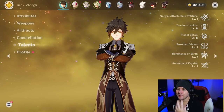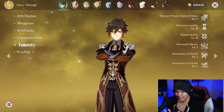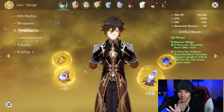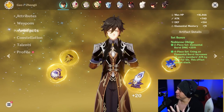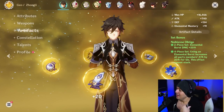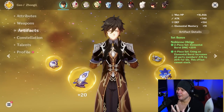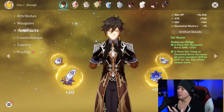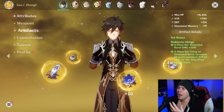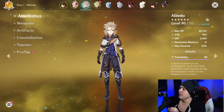Zhongli is there to make us do more damage, keep us safe, and make us extremely tanky. He's also going to be wearing the four-piece Noblesse Oblige set, so when he uses his elemental burst — which has a 12-second cooldown — we get a little extra attack bonus for the whole party for 12 seconds. If you keep his burst on cooldown, you'll have this up 100% of the time.